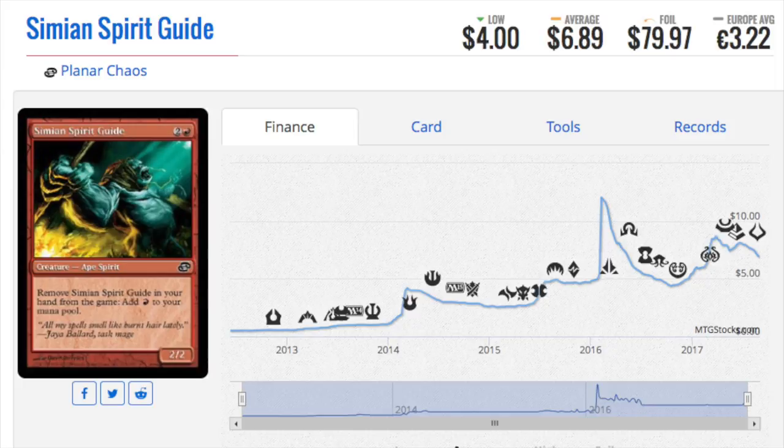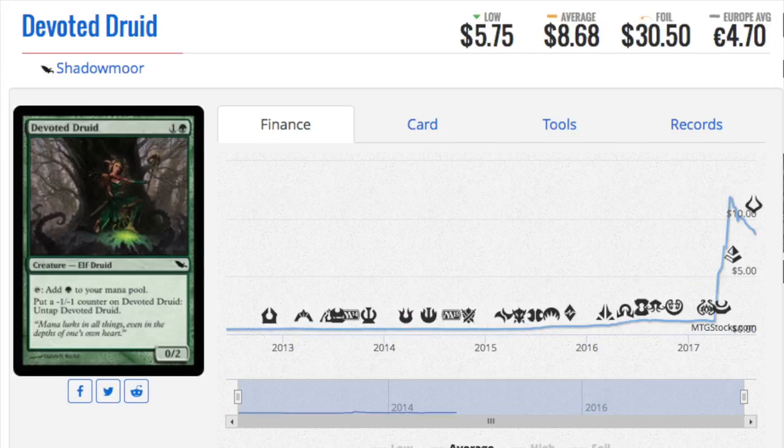Just given how expensive it is for a common and how ridiculous it is in foil — if you have a foil copy lying around, it is an eighty dollar card that can pretty much trade for multiple things. You can actually trade for a playset of the cheaper masterpieces, which is insane.